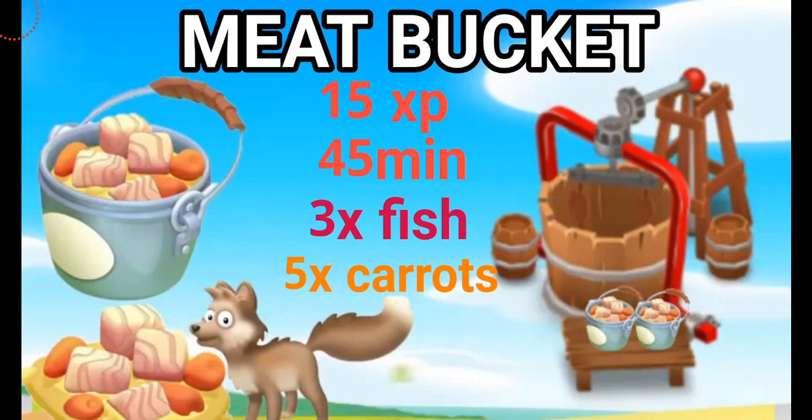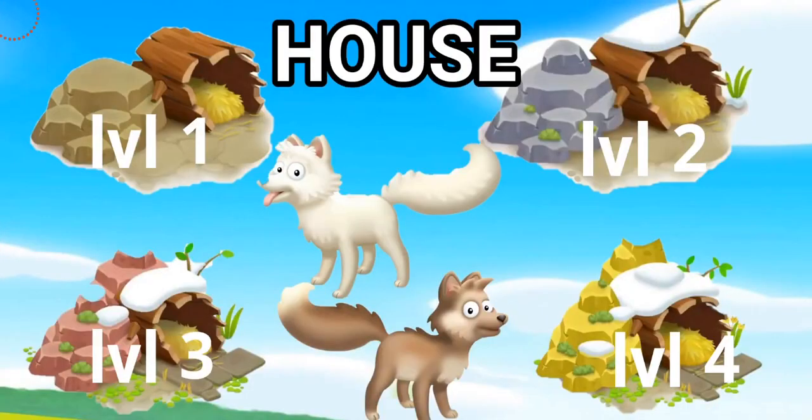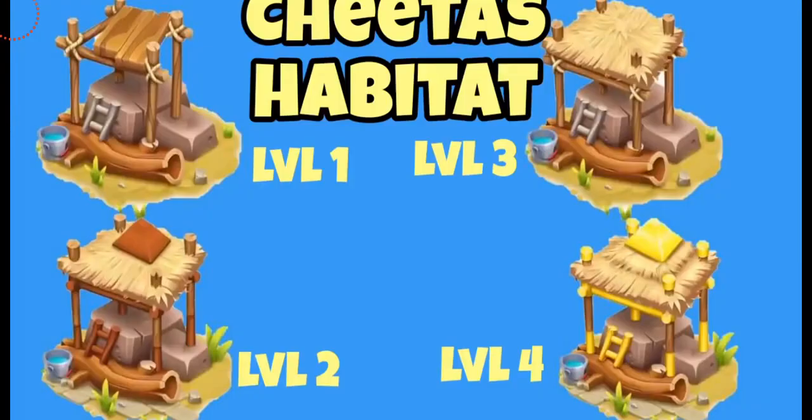All these sanctuary babies are going to eat the meat bucket, which you can produce in your farm's feed mill. It's going to need three fish and five carrots — you can see in the picture. Once you unlock the fox babies, your house is also going to get upgraded. You can see in the picture at the bottom there's level three and level four, which is really pretty and golden. The same goes with the cheetah — once you unlock the baby cheetahs, we're going to get level three and level four, which is a really pretty house.